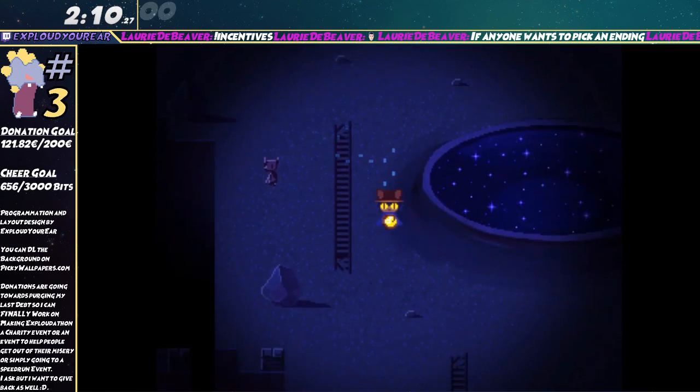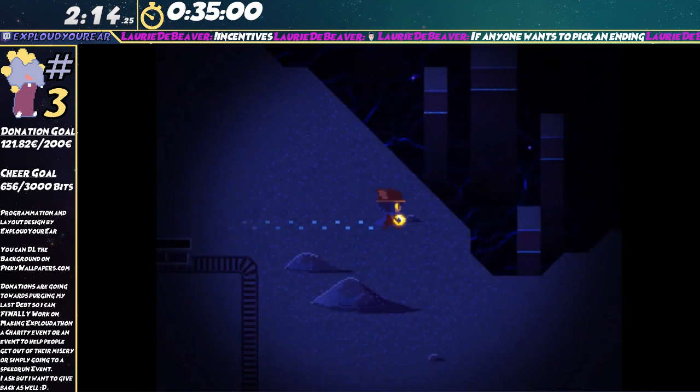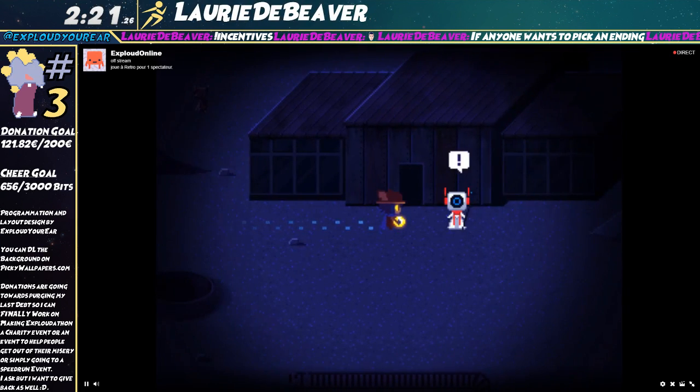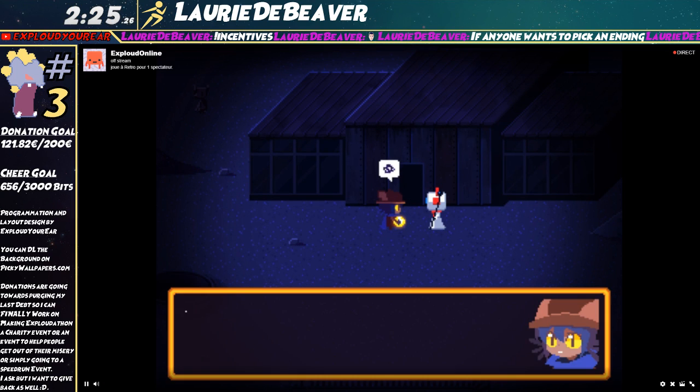Fast travel is a little ability where basically you can go in the menu, select an area you've already been to, and then quickly reappear at that area. And that's gonna be insanely useful throughout the speedrun because we can just go wherever we want.